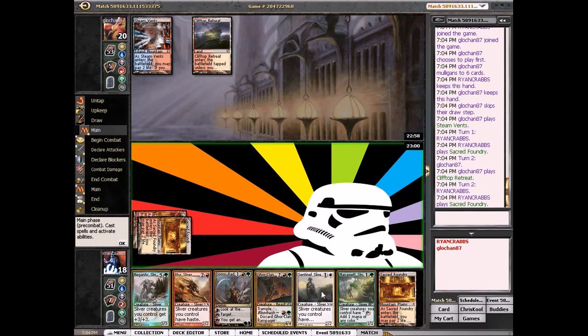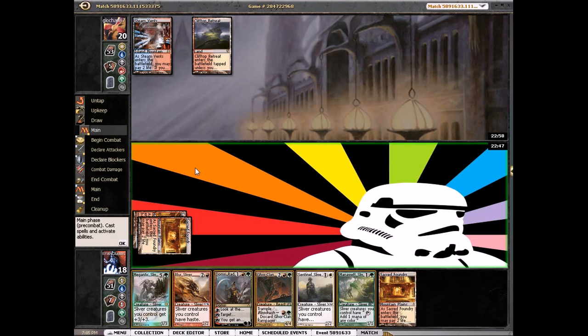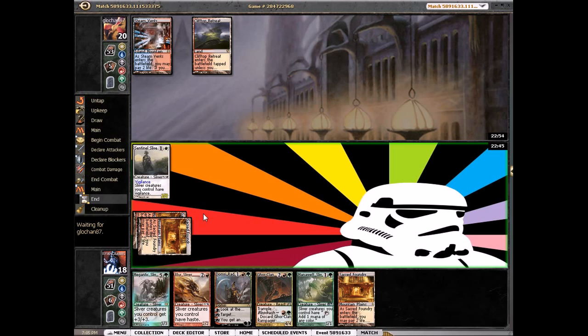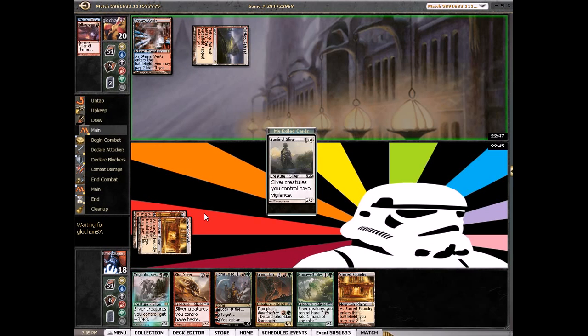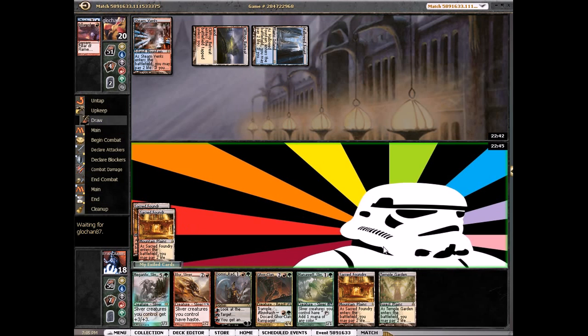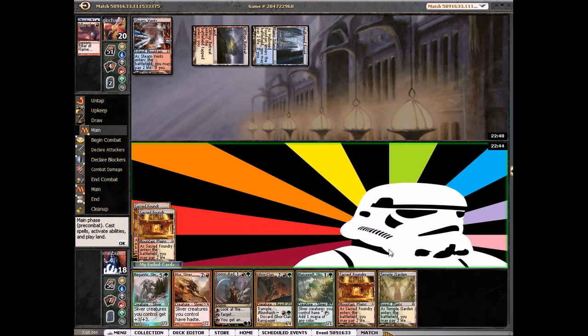We're playing four Caverns so we should be able to draw one this match. Just play our Sentinel Sliver, drew another land, so at least we can then play our Blur Sliver and attack. He has Think Twice. Pillar and attack, land — we drew a green source.